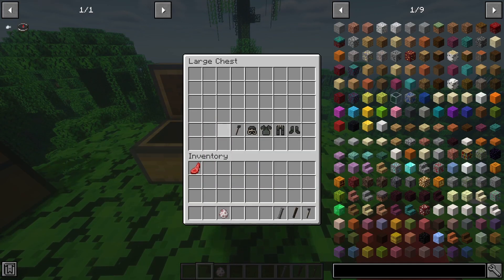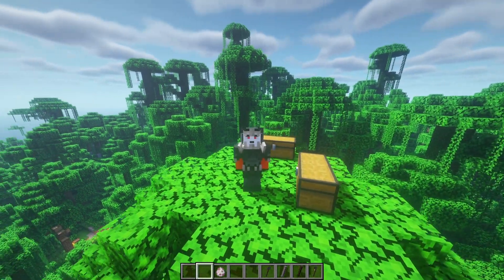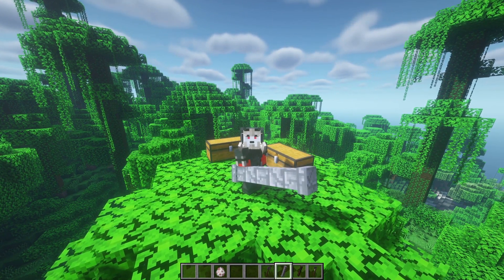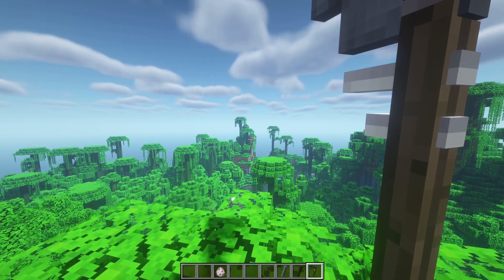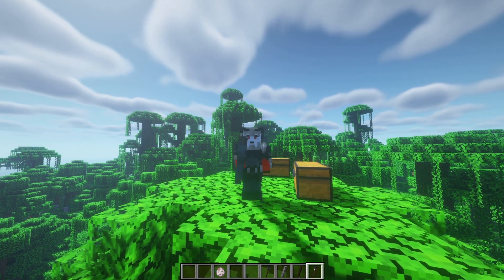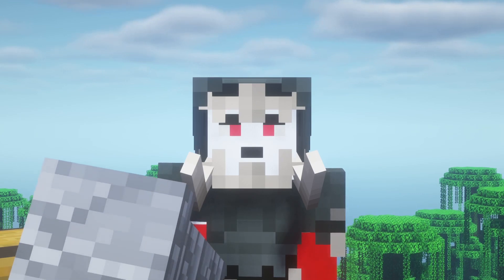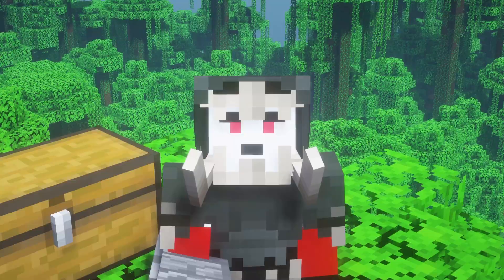Finally, we have the troll set. It looks really nice — not as impressive as the last few, but it has its own beauty. The troll drops several weapons: axes, stone brick columns, and others. They all do the same damage but are very slow. Imagine getting hit with a stone brick column — subscribe now or you will get hit with one!